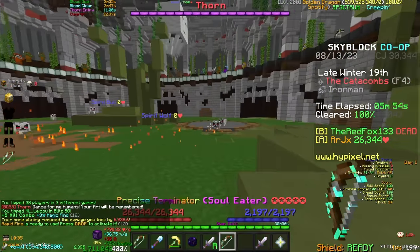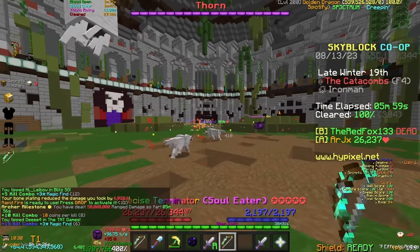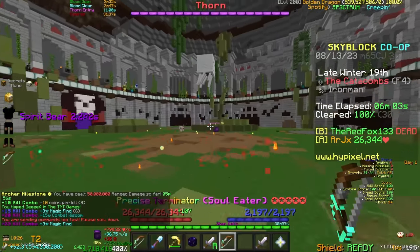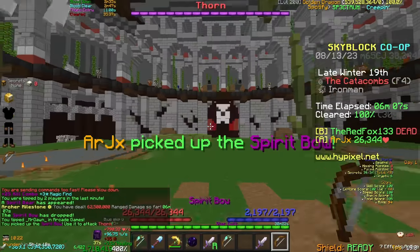Moving forward to floor 4, here resides Thorn. Thorn's mechanics are actually different from all the bosses before him — he can only be damaged by a spirit bow, which is dropped by spirit bears in the arena. What all that means is that sadly, I can't just insta kill him like the other bosses.